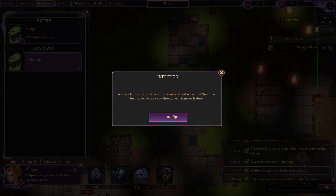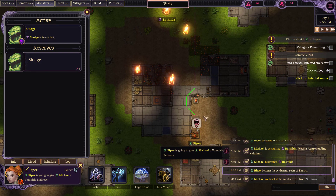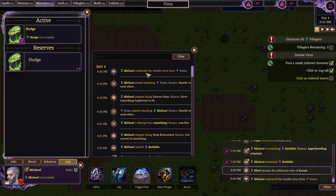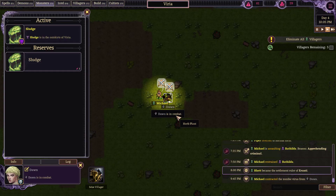A character has just contracted the zombie virus. Find that newly infected character — Michael contracted the zombie virus from Dawn. Click on the log tab, click on the infected source. Infected villagers and monsters become zombies when they die. They arise at dusk and become lifeless at dawn. They're hostile to everyone except other undead — that includes your minions. Go ahead and start your own zombie apocalypse.